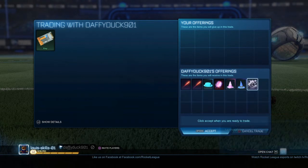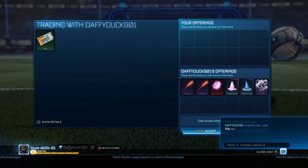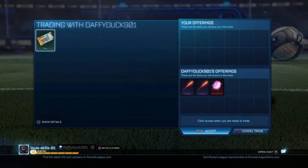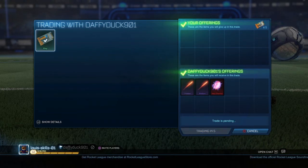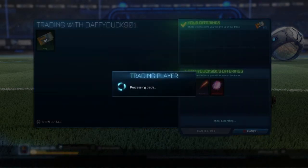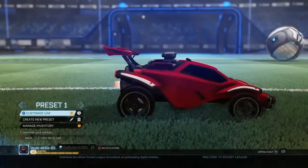I sell my key for two frictions and a near thermal. He asked what I wanted because I wanted the two frictions, and then he added the near thermal. So that's a nice little trade — the two frictions I could probably pick up for another key, so I basically get a near thermal as my profit. Not too bad, could have probably got a better trade for this key, but it was there so I just took it. And there we go — two frictions and the near thermal.